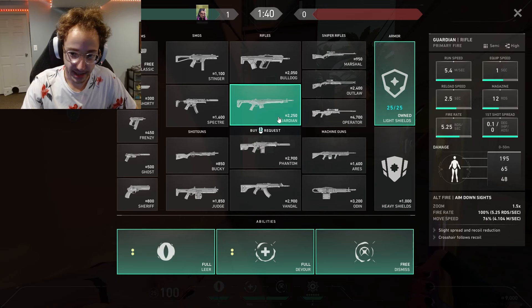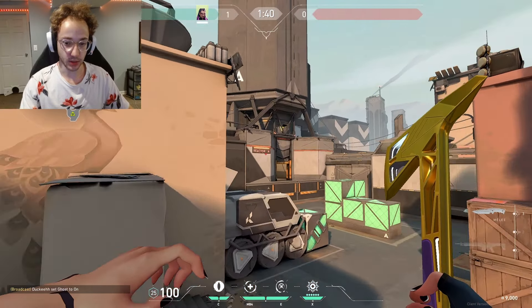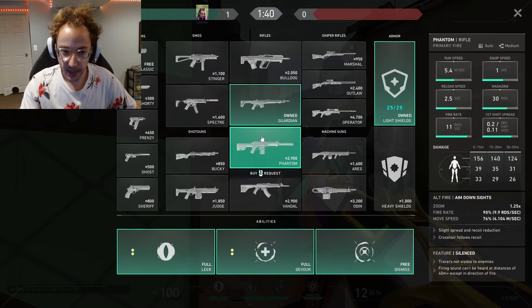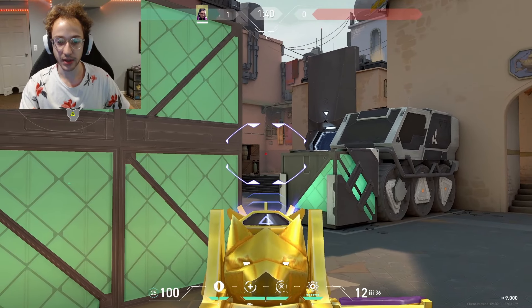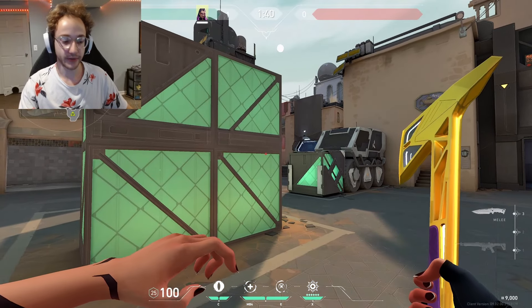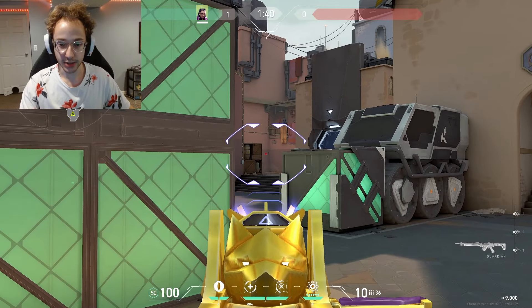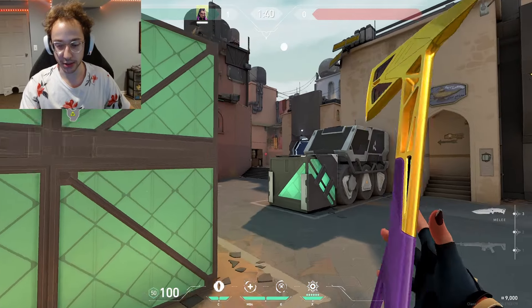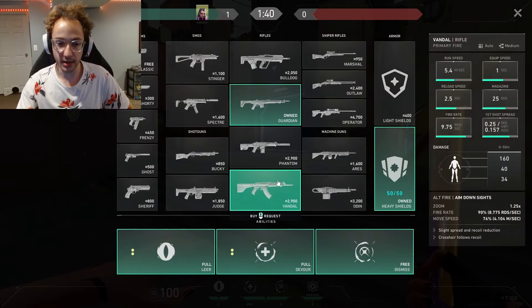I would highly recommend doing Light Shields and a Guardian — this is very similar to buying Light Shields with a Sheriff. Why do we want to buy the Guardian with Light Armor? You might be thinking Light Armor's not very good and it's going to get you killed. But the thing is, you're going to be able to sit back, and they're not going to have crazy weapons. If they have the Sheriff, they might have a more fair duel on you. But you get the kills, you win this round fairly easily, and the next round you're able to upgrade to Full Armor. And whenever they're full buying, you can actually fight them with Vandals and Phantoms with your Guardian. That's why I would highly recommend considering the Guardian whenever you've won pistol round.